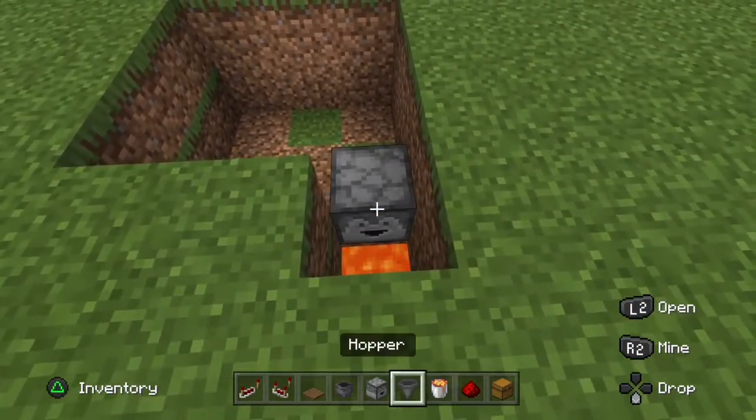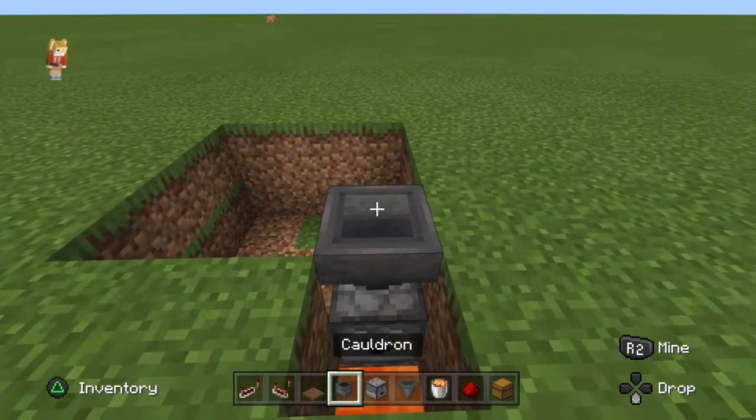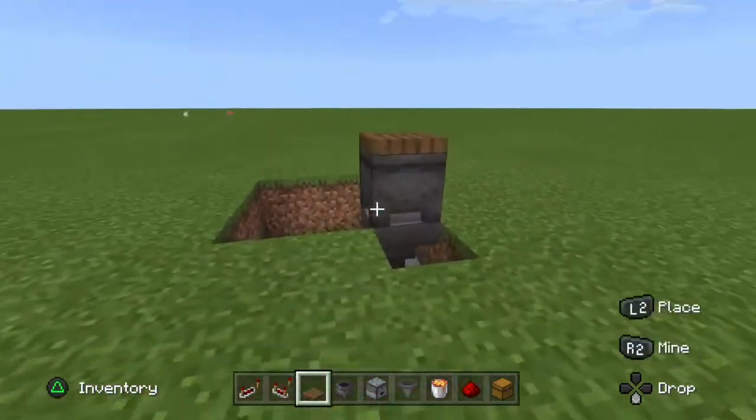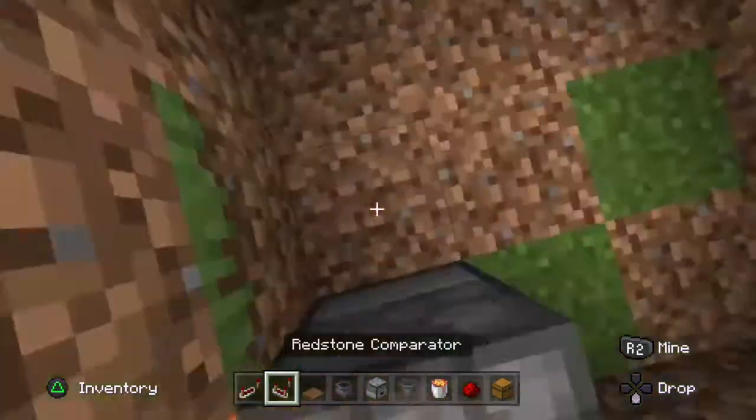Place your dropper like this. Then crouch, place your hopper, place the cauldron, place the trapdoor. And that is pretty much 90% done — the rest is just the redstone circuit.